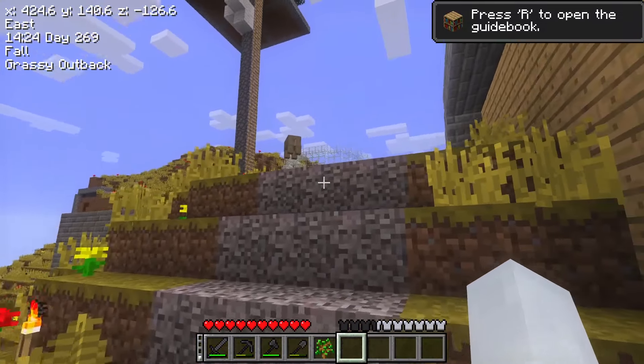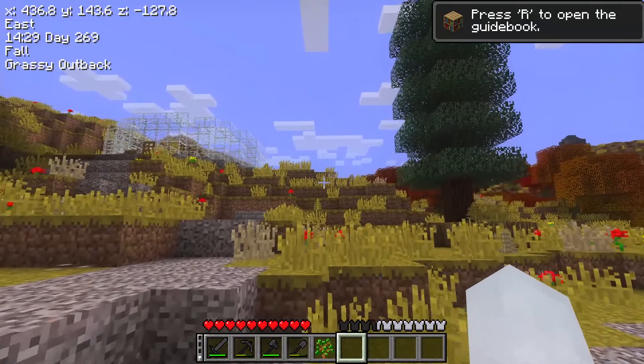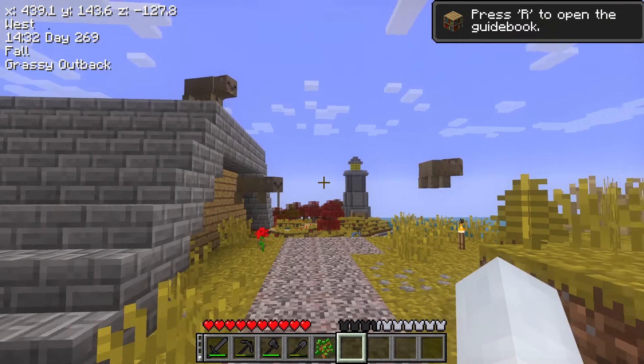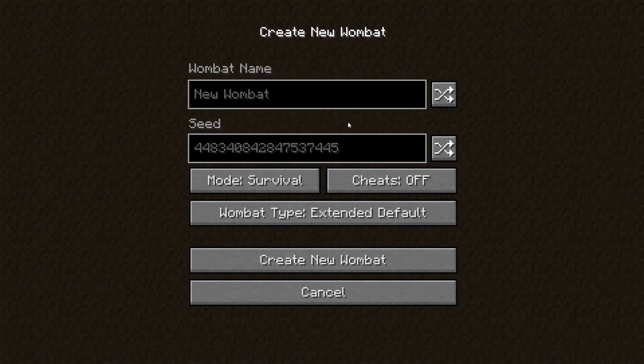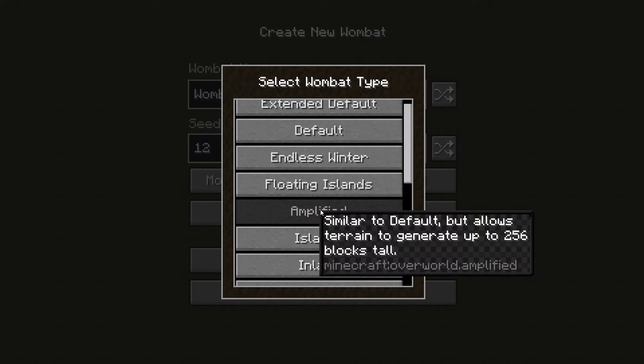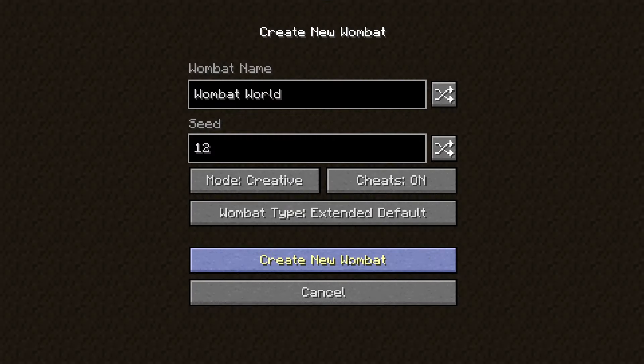I'm getting pushed by nothing and I want to fight them. Maybe the Cheese Island world is busted because I opened it on a previous version. Let's try going into single player — we'll call it Wombat World and set the seed to 12, because that's the seed I always use. They didn't add any new world types. Here we go.